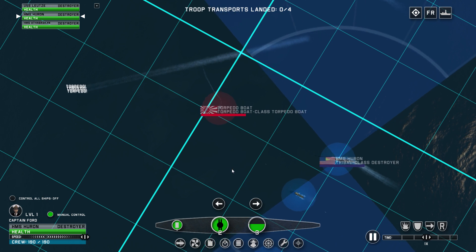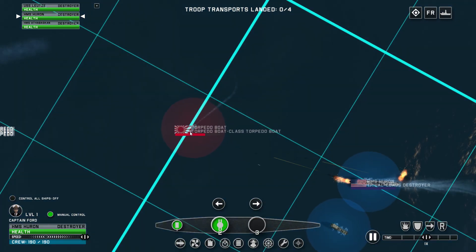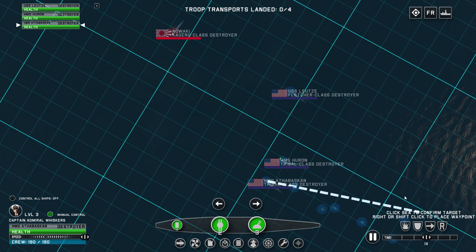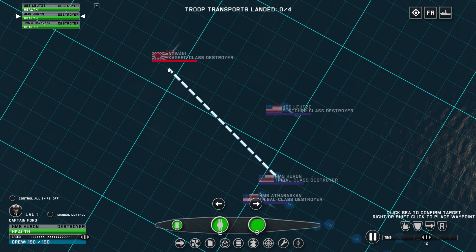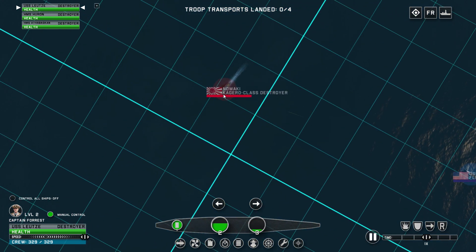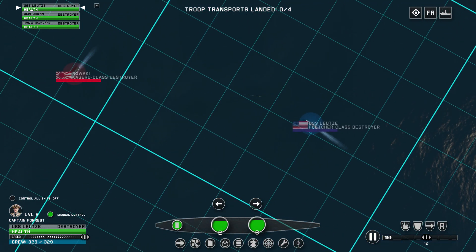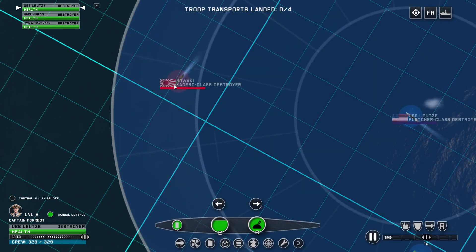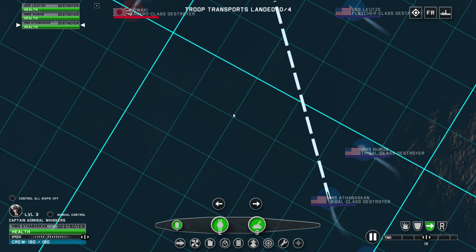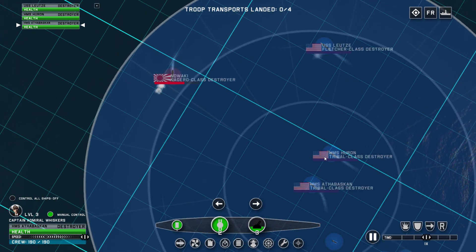Against troop transports these torpedo boats are terrible - but one shock attack is all you really need. Holy crap, against troop transports they're just unstoppable. I'm not sure if the AI is actually smart enough to attack the ports I control, but we might be able to see some naval invasions from the AI. Fire your volley - never mind, you're gonna fire on your own accord and completely miss. Damn AI!